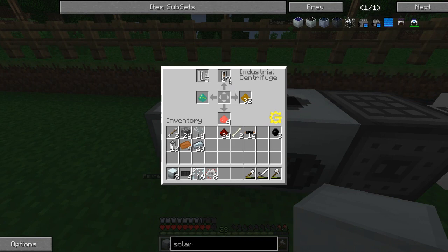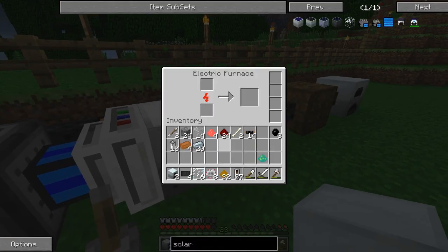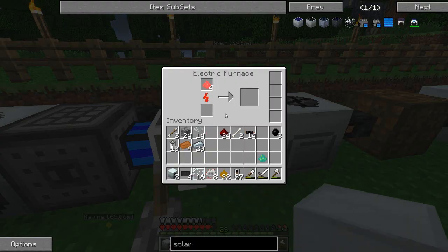We're done - the one time I look away, we're done. We got a whole bunch of stuff: silicon cells, pyrite dust, ruby dust, and ender eye dust. That's pretty cool. Can we actually turn this into a ruby? No, we cannot. Maybe if we smelt it - yeah, if we smelt it it will turn into a ruby. Won't it? I guess it won't.